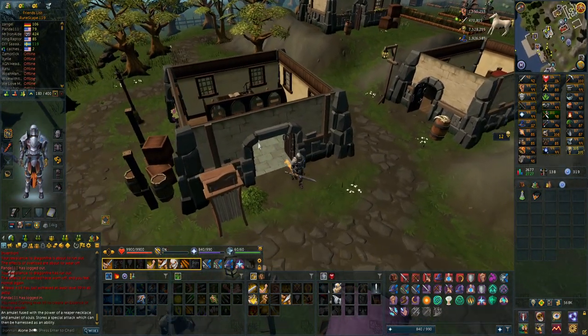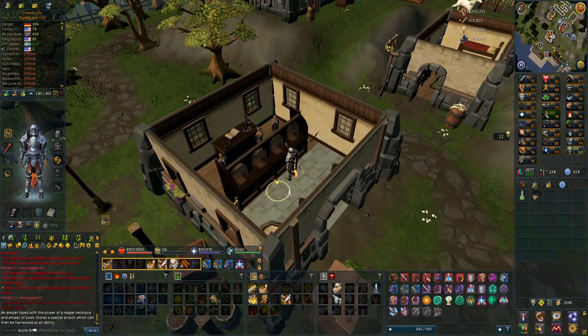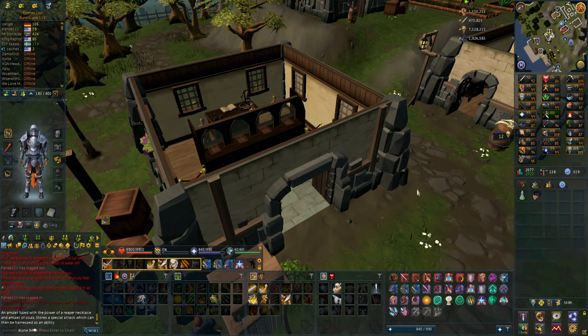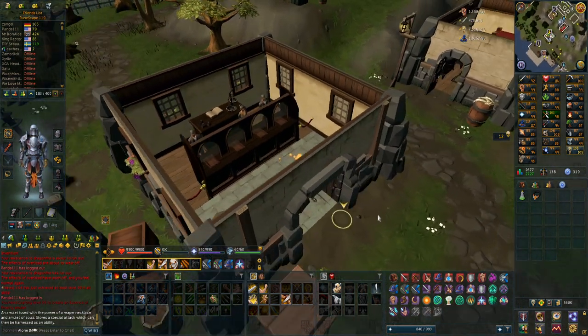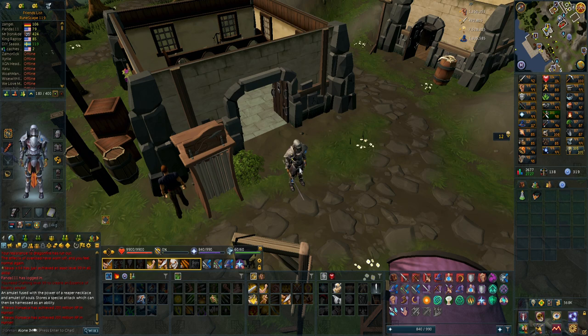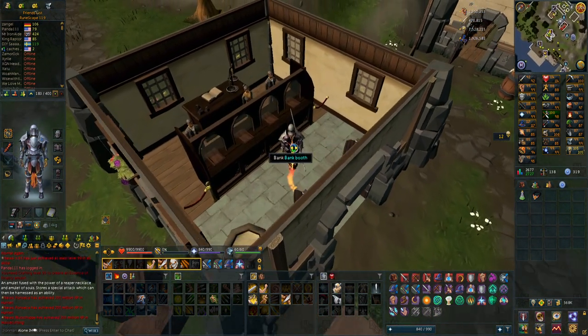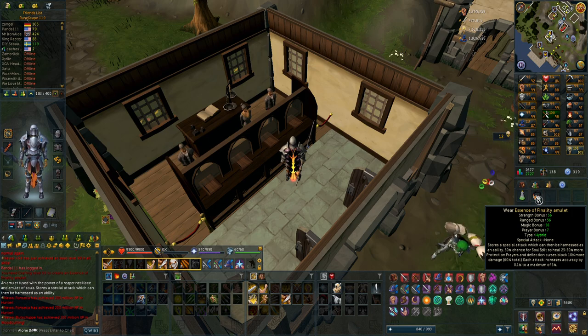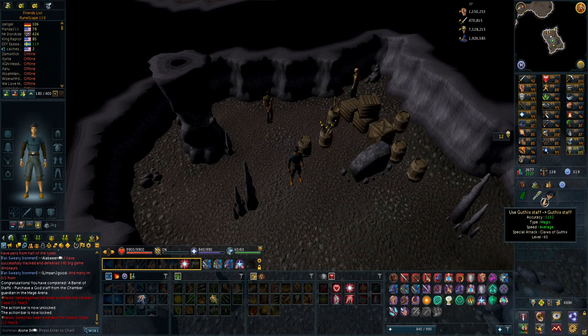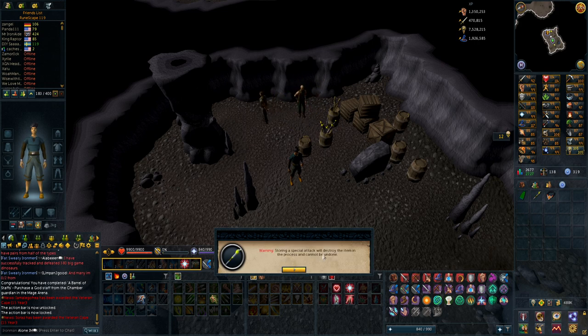I don't have a Seren Godbow, which would be super good for ranged on Araxxor. I'm probably going to go with a guthix staff because I'm maging Araxxor now, and also doing Telos with magic. The guthix staff effect reduces the enemy's defense and hits very hard — I use a noxious staff, and the guthix staff is tier 60 or 50, but if you use its special ability with the Essence of Finality it counts as a tier 90 weapon so it can hit super hard. I had actually never got one of these staves. Storing a special attack will destroy the item in the process — I don't care, it's only 80k, so I will store it in the necklace.